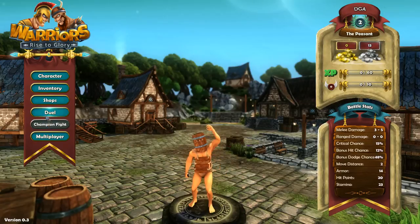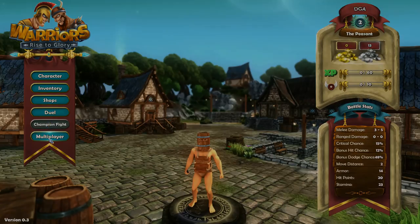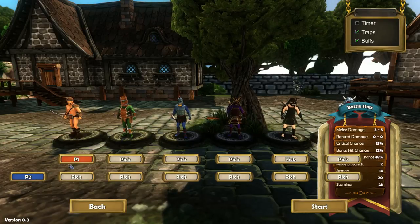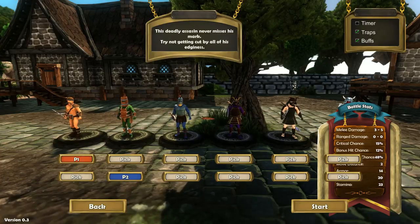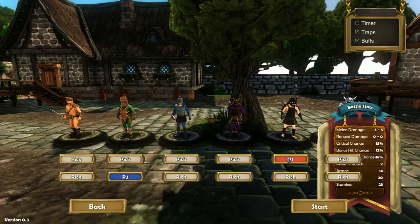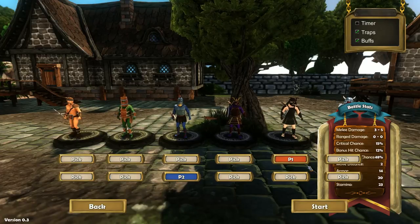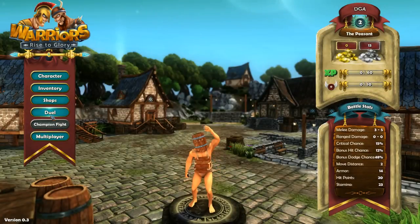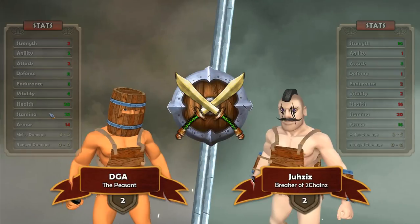What about duel and champion fights? What's multiplayer all about? Player one, player two — I wonder if this is local multiplayer. In multiplayer, we can choose between different characters. I'm the top row, player two is the bottom row. I'm assuming it's a pass and play kind of thing. There's a timer, traps, and buffs in the upper right-hand corner. Maybe we'll do that in a future video, but for right now we'll stick with regular duels against the computer.